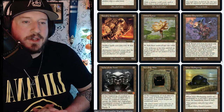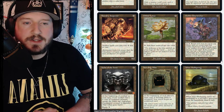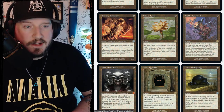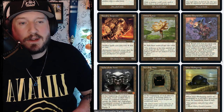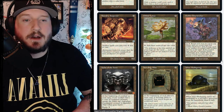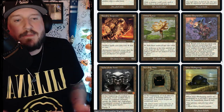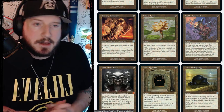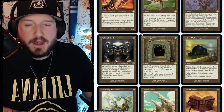Goblin Charbelcher deals damage equal to the number of non-land cards revealed to any target. If the revealed land card was a Mountain, it deals double that damage instead. Put the revealed cards on the bottom of your library in any order. This is great in a mono-red aggro deck — just Charbelcher the heck out of them.